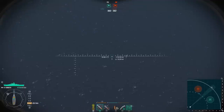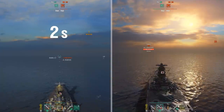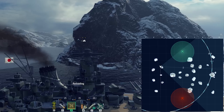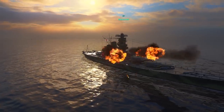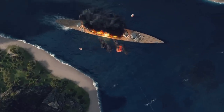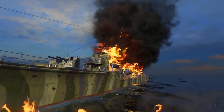If enemies don't detect you immediately after a shot, the radius will return to its initial value instantly. However, if an enemy detected you, the increased radius lasts for 20 seconds after the last shot. But there's a trick: if you leave the visibility zones of all nearby enemies, or hide behind an island after a shot, the 20-second visibility penalty will be reset in two seconds. Secondary armament shots don't increase your visibility, as no ship has a secondary armament firing range greater than their visibility radius.